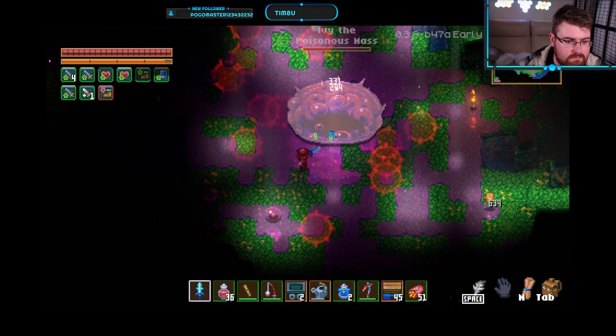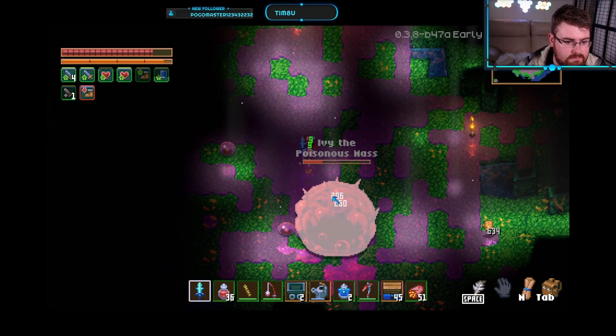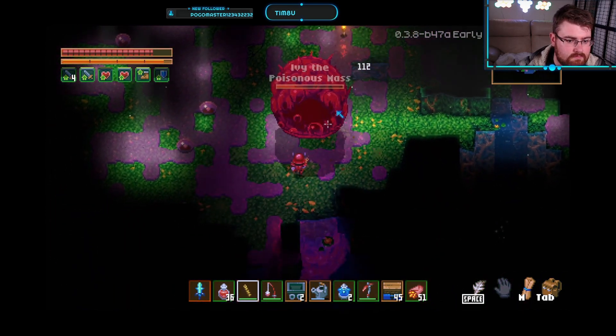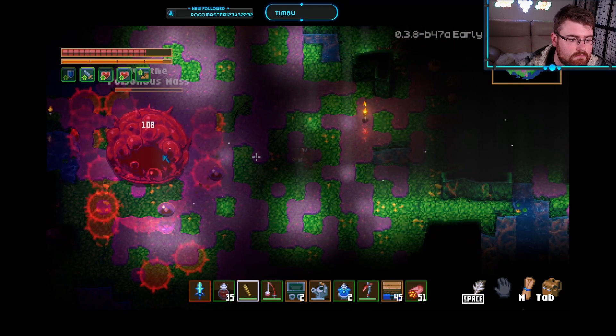In multiplayer, I recommend one player use melee and try to hold Ivy's aggro, while the other players use ranged damage to whittle its health down. This allows those players to wear their highest damage potential gear. In solo, I recommend using melee if you can time the dodges well enough until it enrages, and then switch to ranged so it's a bit safer.